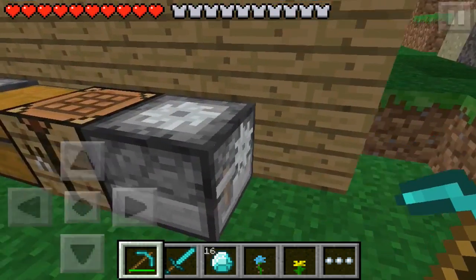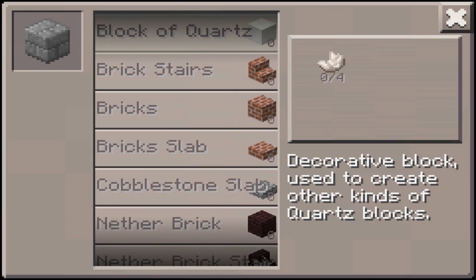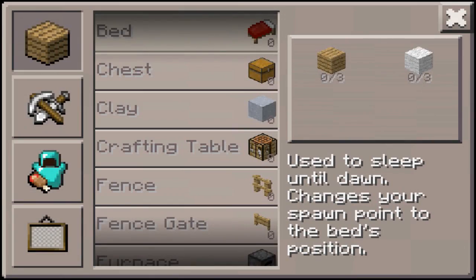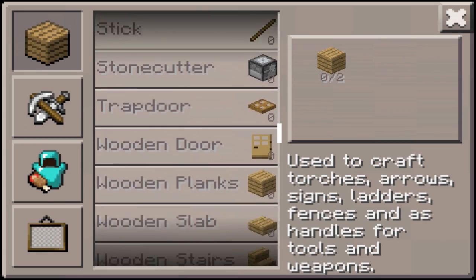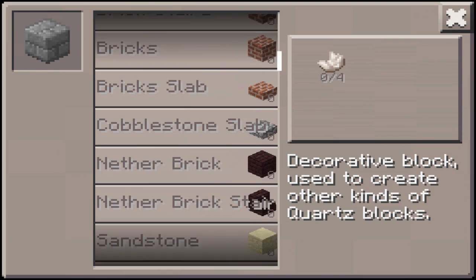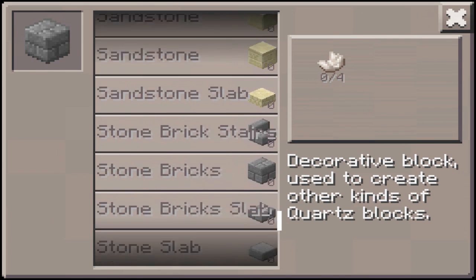The stone cutter — now this is a completely new thing to Minecraft, I don't believe it is in the PC version at the moment. It's basically taken all of the stone out of the crafting table inventory and put it into a completely new one, so this organizes it a lot more.